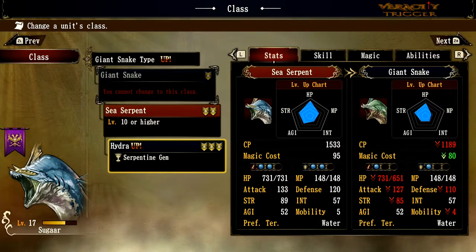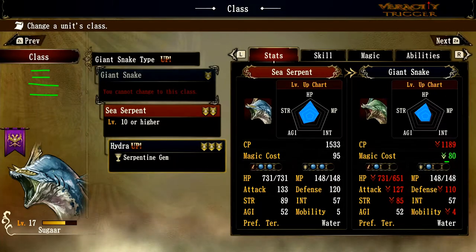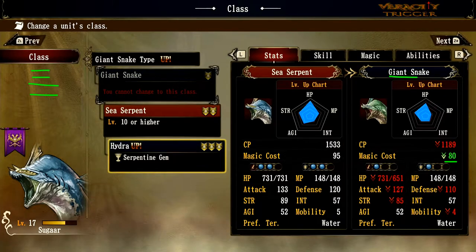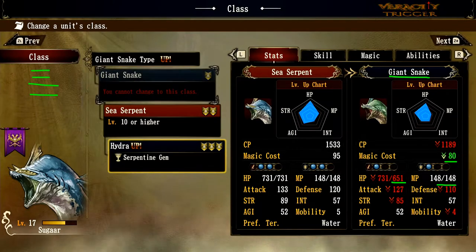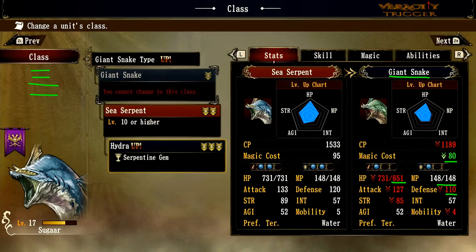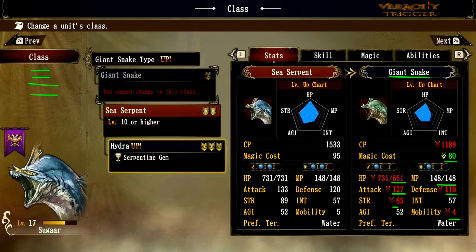So looking at the Giant Snake class chart, it costs 80 to put them on your team — about the same as it was from previous Brigandine iterations. The first water snake creature still costs 80 to fit into your team. It starts with 651 hit points, MP is about the same at 148, defense 110 — so kind of squishy, more of a heavy tank rather than a full defense tank. Mobility is 4, about the same as a dragon, strength 85 — quite good — and attack 127.